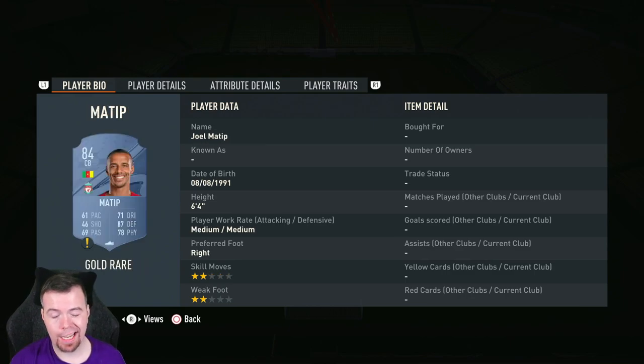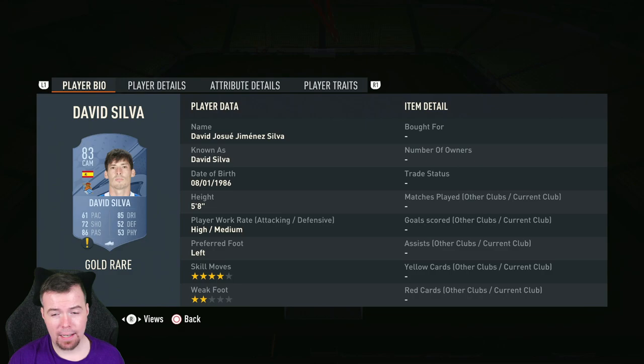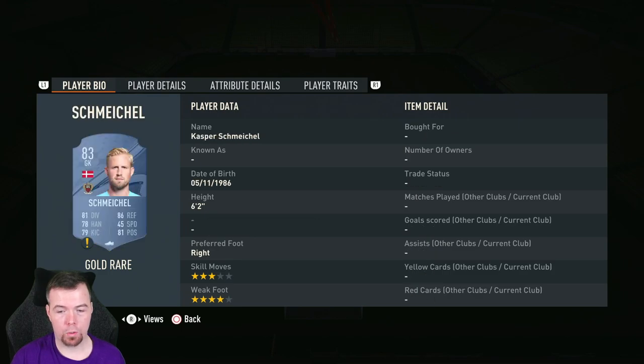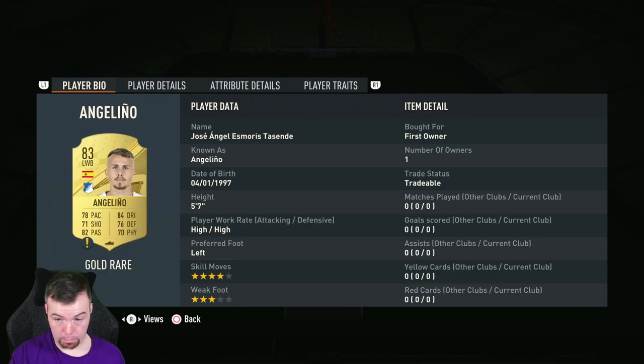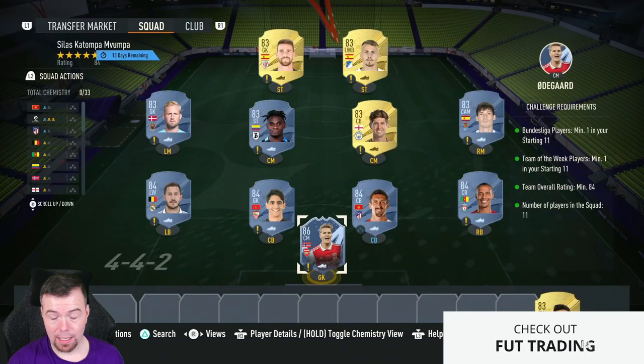84s have come back down to 2.9k. Looking at Savic, Boateng, and Hazard — all 2.9k each. For 83s, they're playing around a little but you're looking at around 900 coins. So we've got David Silva, Rolling Stones, Patos, Michael, and Janinas as your Bundesliga player, and Simon as well.